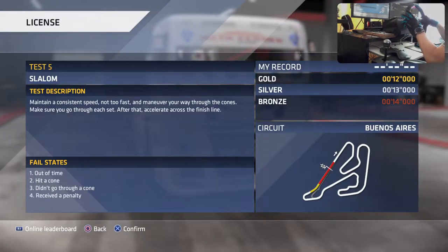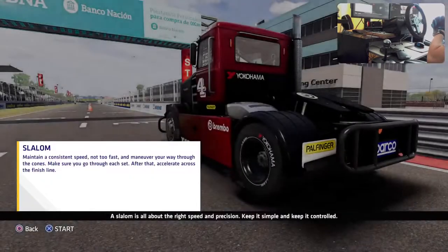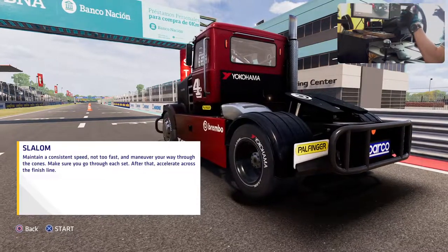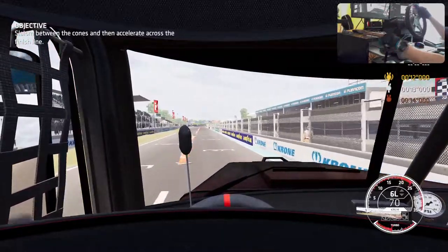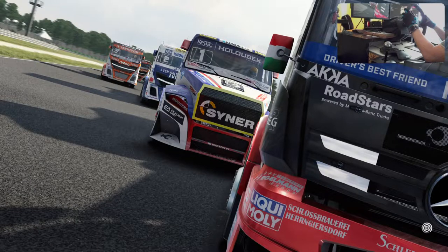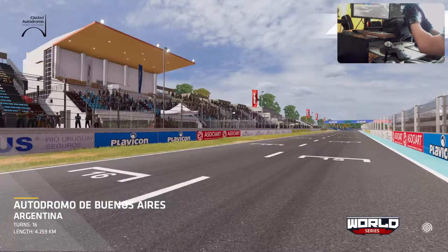Number five: slalom. A slalom is all about the right speed and precision - keep it simple and keep it controlled. The only problem will be seeing the cones from the top of the truck. The force feedback is fighting with me - very strong feedback and I hit a cone. That's something I didn't expect.